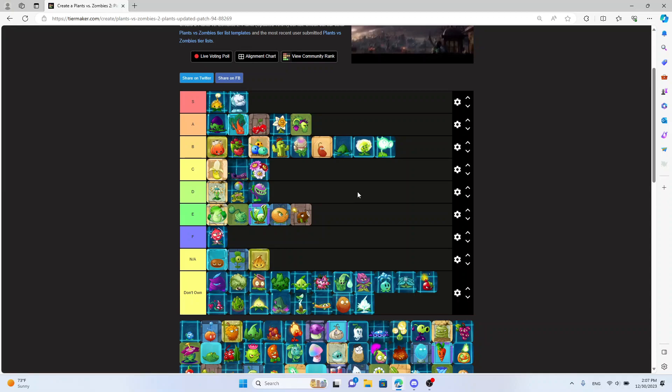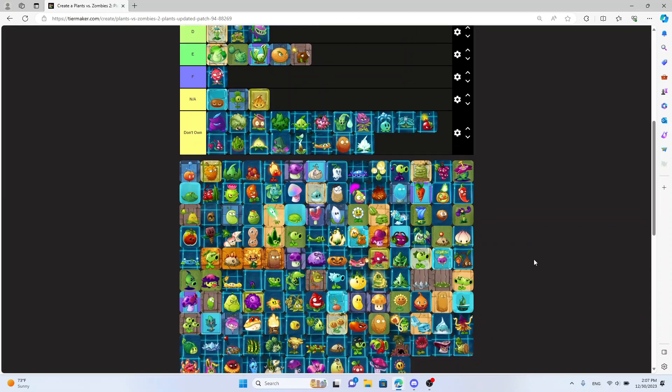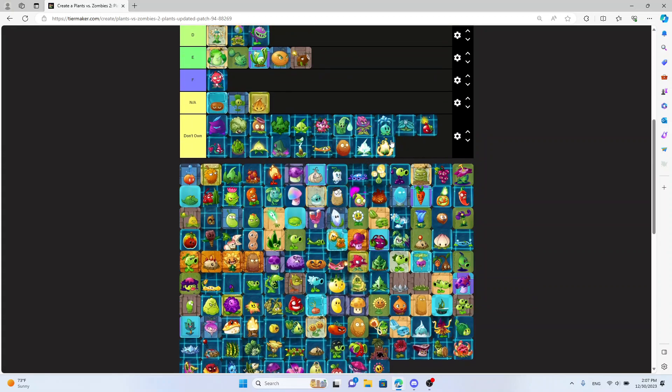What's weighing Electric Pea Shooter down, same as Apple Mortar, is that they're expensive for how good they really are. If it was 150 sun it'd be good. Electric Blueberry — it is so mid. People who say it's good don't know what they're talking about.